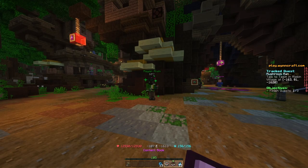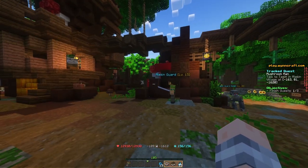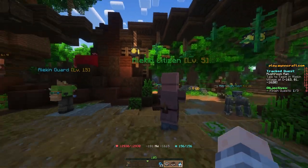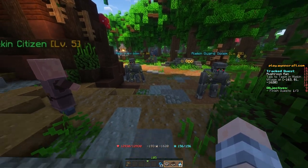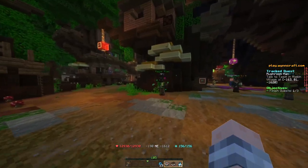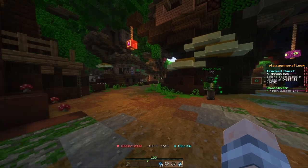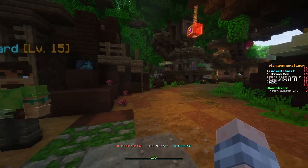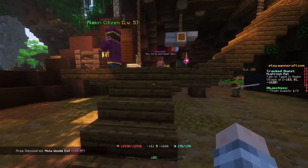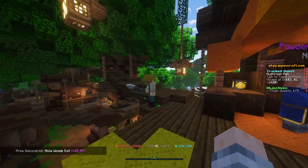We're gonna start off by clicking to track it. We are starting in Alakin Village. If you don't know where that is, just complete Infested Plants basically — it's straight to the east following the road of Ragni's eastern exit and you'll get to Alakin Village. We're starting right here by the entrance and we're gonna find Tassim. We just make our way around here and go up the stairs by the blacksmith, then up once more, and right here we'll find Tassim.